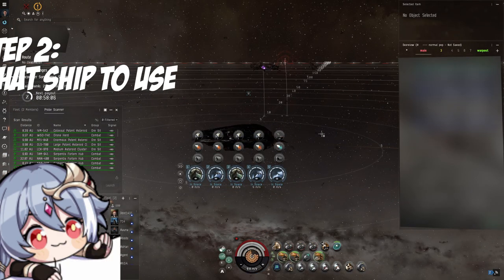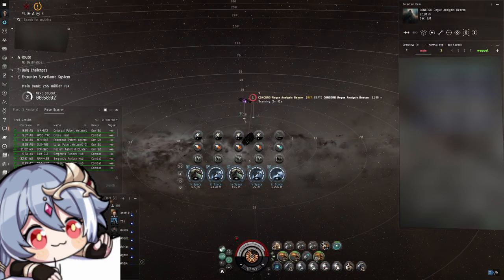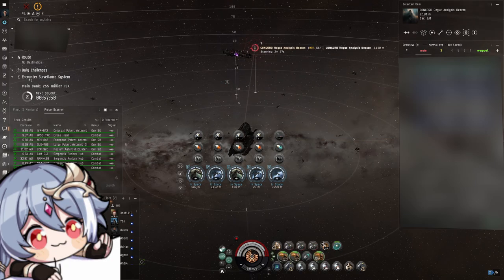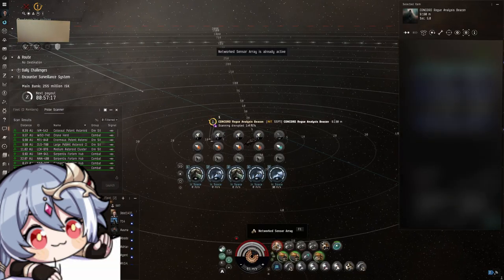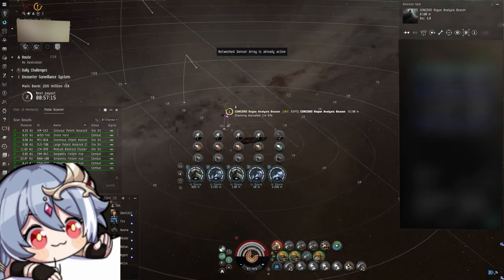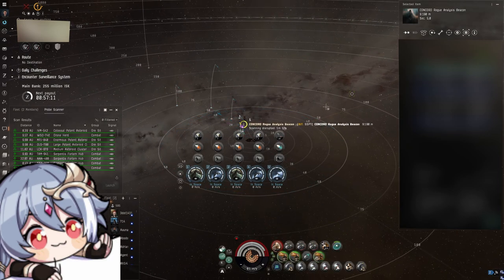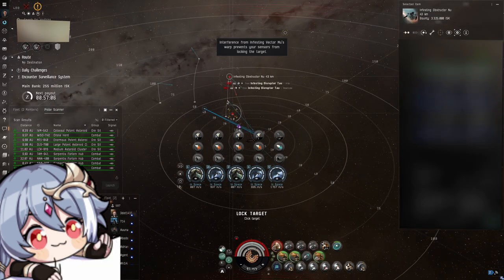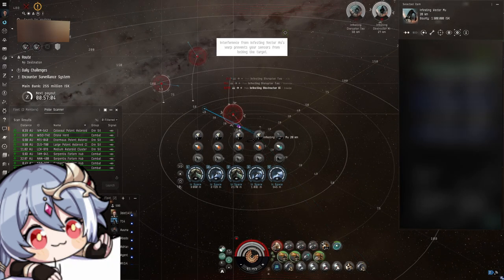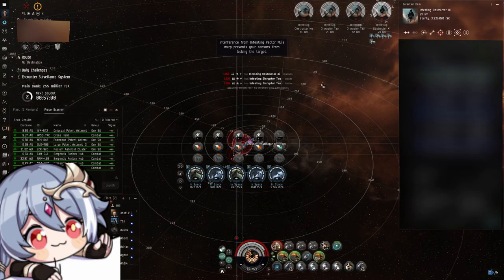What ship do you actually use? Dreadnoughts are all fine, but navy dreadnoughts tend to do more DPS and have slightly more tank, so they are preferred over normal dreadnoughts — though either will work. However, the really preferred ship is a supercarrier, as supercarriers can warp off when needed. Although you shouldn't leave grid, because the moment you do, your crab beacon gets blown up and appears on the killboard. The only important part is that the supercarrier uses long-range fighters and should still manage to deal more DPS than a dreadnought.